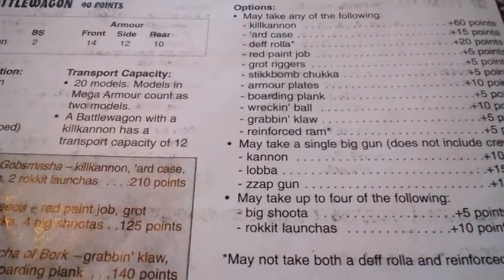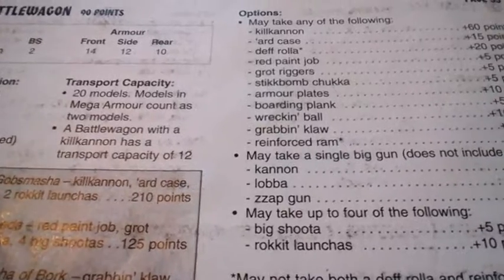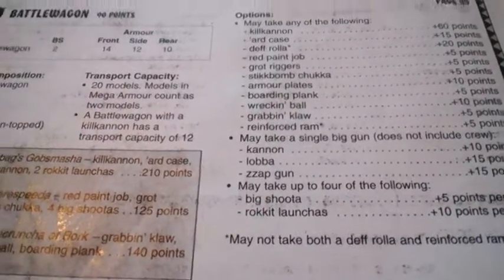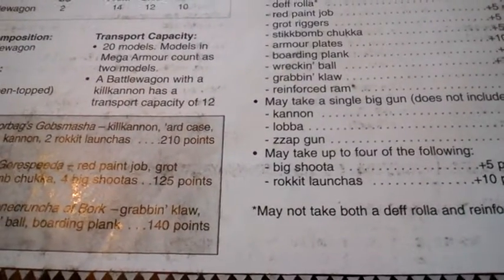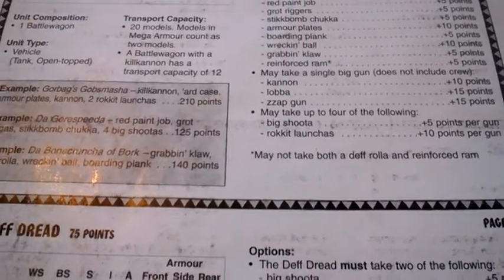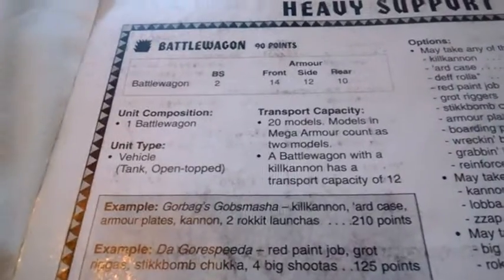The reinforced ram rerolls dangerous terrain tests, which is okay, but doesn't really make a difference for death or glory because you can't be armor 16. The wagon may take a big gun — cannon, lobber, and zap gun for 10 or 15 points. It may also take up to 4 big shooters or rocket launchers; I prefer big shooters, but you can use rockets just as a sheer weight of fire.